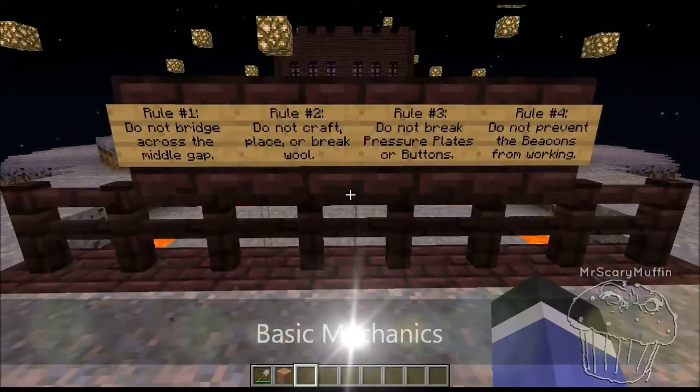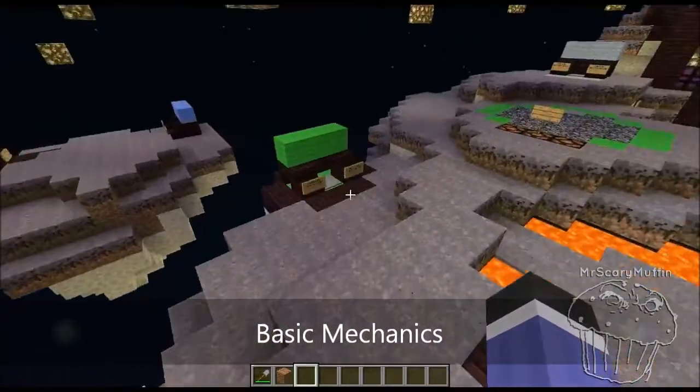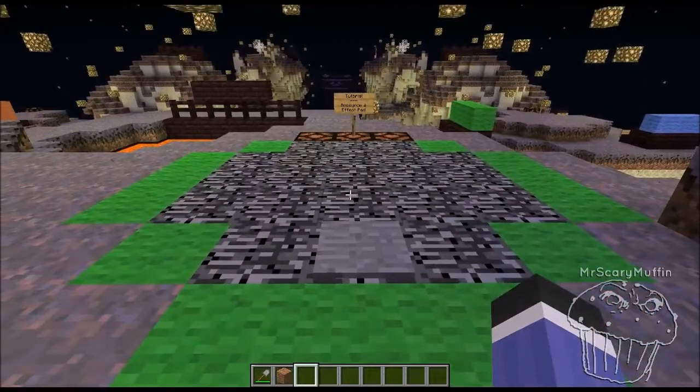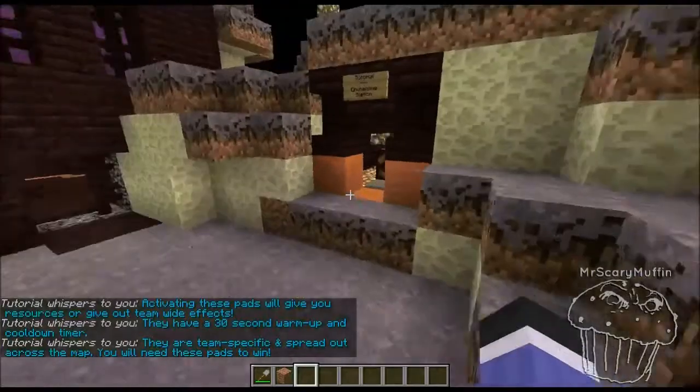When you first spawn, you'll be taken to the lobby. Here you can see the whole map, and you can also join the teams as well as spectator mode. There are simple tutorials of all the game's mechanics laid out for you to try out.